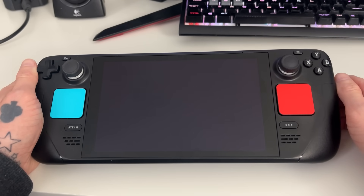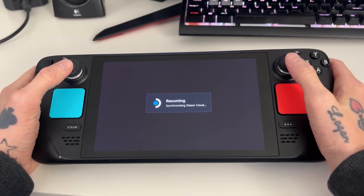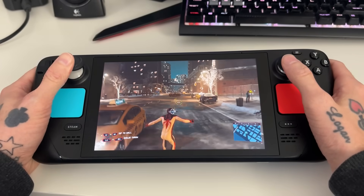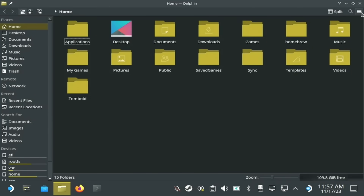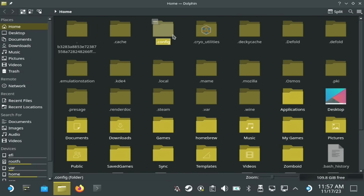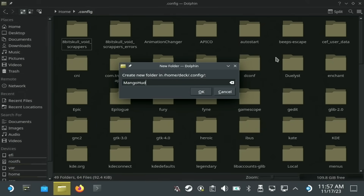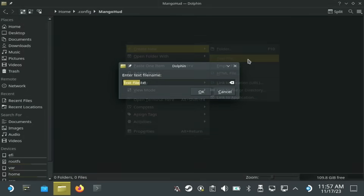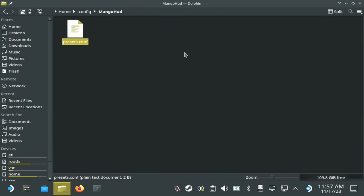The Steam Deck will also now auto-mount external drives, and you can even customize the performance overlay that gives you the FPS, frame timing, temperatures, RAM use, and so on. As an example of how to do it, you'll want a keyboard attached to type this out easily. In desktop mode, open up the file manager and unhide hidden files and folders in the hamburger menu. This will show the .config folder where we go in and make a MangoHUD folder, making sure you've got a capital M and capital H. And then inside, we need to make a presets.conf file. Then open up that file with a text editor and under bracketed headings of preset 1, preset 2, preset 3, we're going to add some custom details on each separate line.